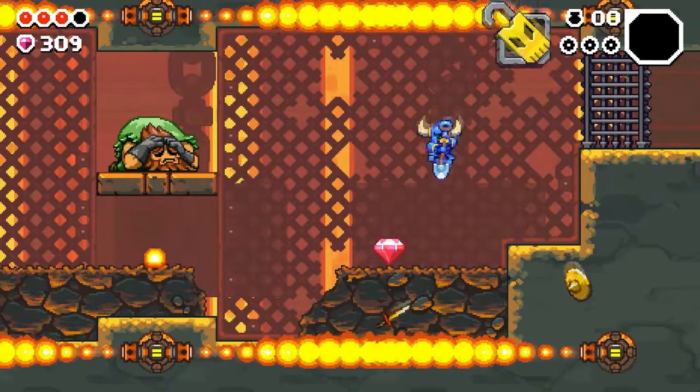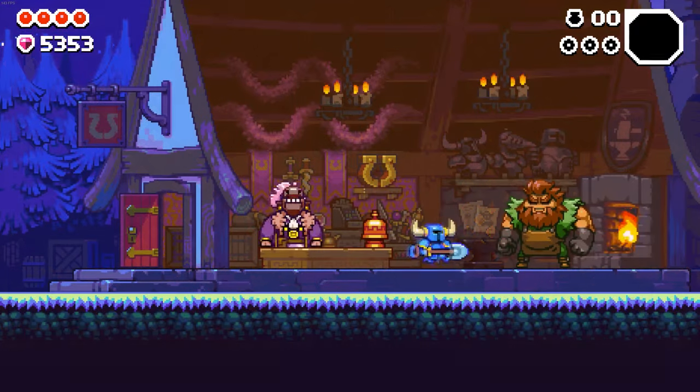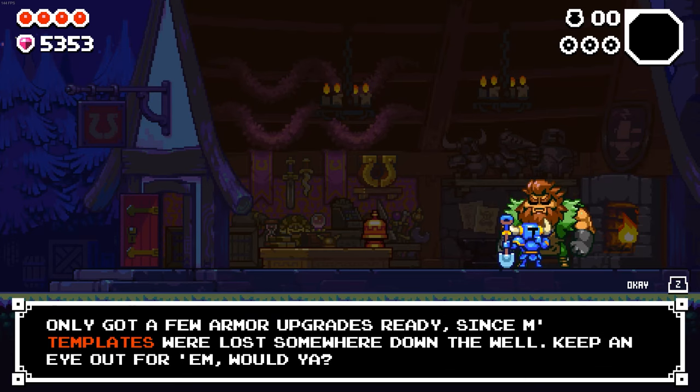Defeat the enemies that appear and then he will go back up to the surface. On the surface, you can visit him in the shop to purchase Armorer upgrades.